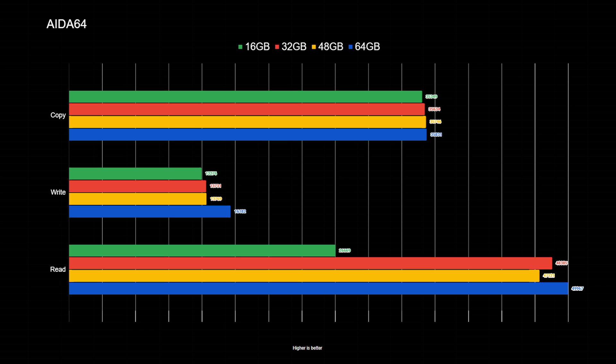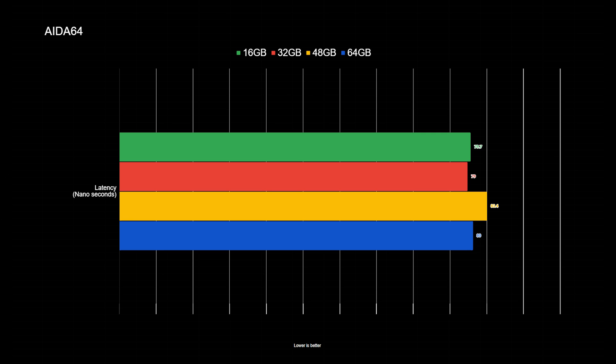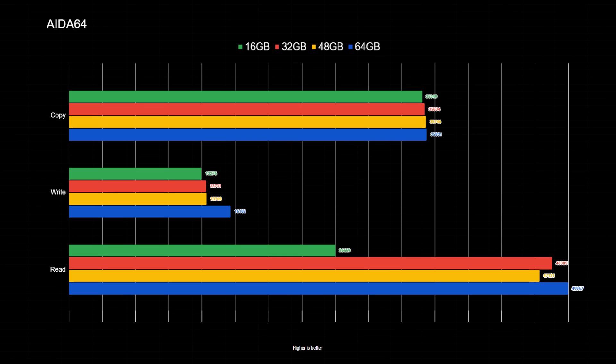In the AIDA64 series benchmarking results, we see a jump in performance between 16 gigs and 32, but beyond that the difference is generally close to the average of each run. Specifically, the AIDA64 memory latency benchmark showed that it really didn't like the 48GB arrangement again, likely due to that slot arrangement as mentioned before. In the AIDA64 read benchmarks, we saw a massive jump between the single 16GB stick and two sticks — almost doubling in performance — and beyond that it scaled very well as long as it was a dual or quad arrangement.